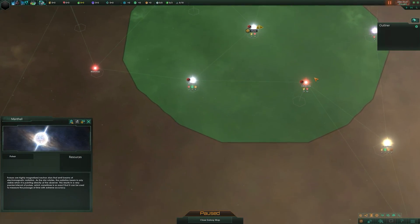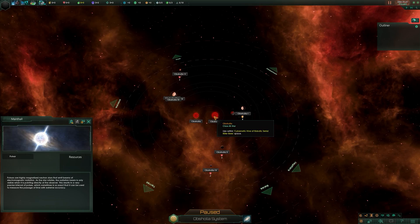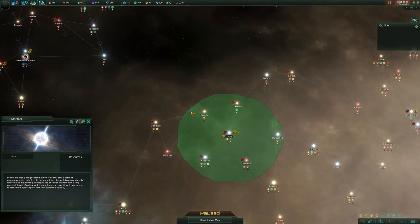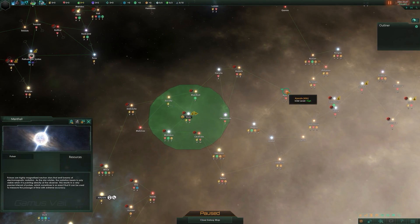For example, red giant stars - class M stars - you don't normally get a lot of inhabitable planets but you do generally get mineral-rich planets. You can tell just by looking at the color from outside - if you see a system with a red star it's probably not going to have any inhabitable planets.